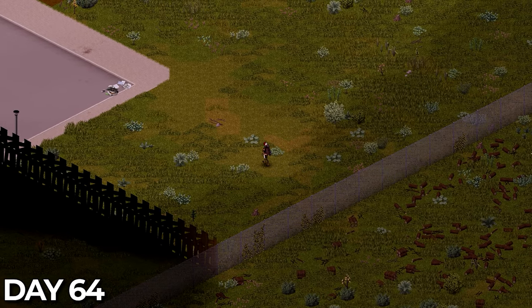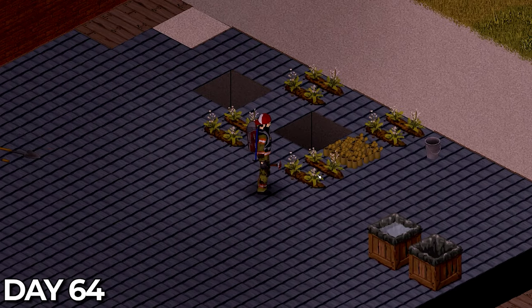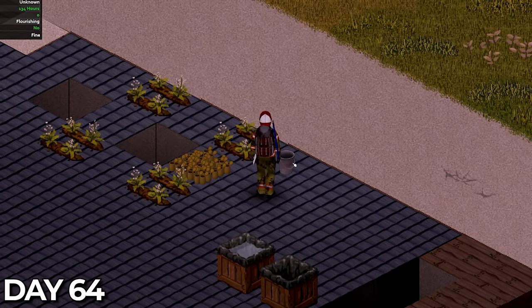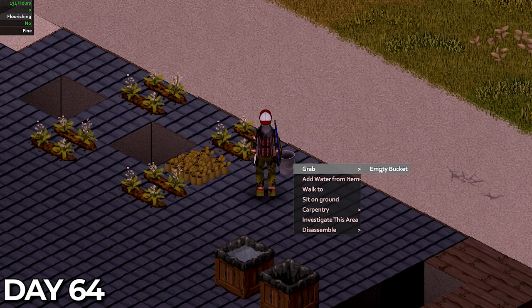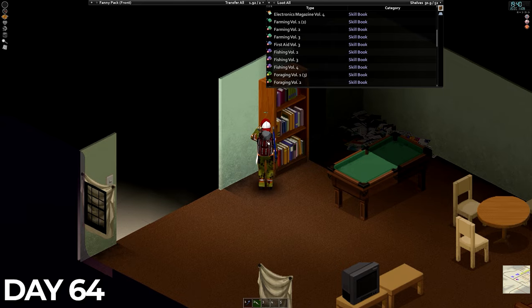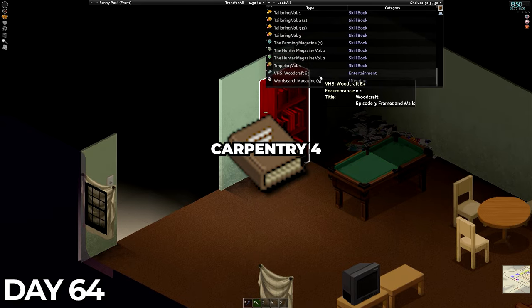Instead of continuing I decided to head back to base. I checked the crops to see if the strawberries were now blooming and if I'm correct, it's one more stage and I should get seeds back. Then we can start our own rear garden farm and have a limited supply of food. The main reason I returned though was to maximise the carpentry XP — it's probably a good time to get the fourth carpentry book read.